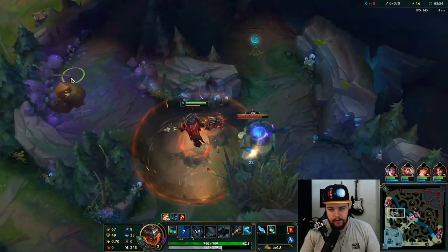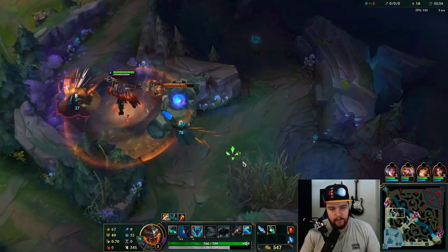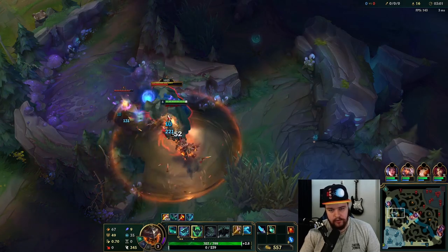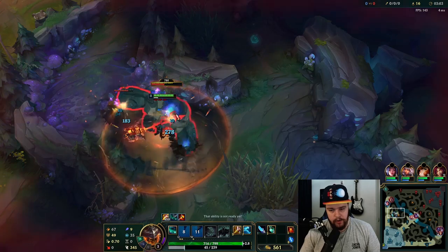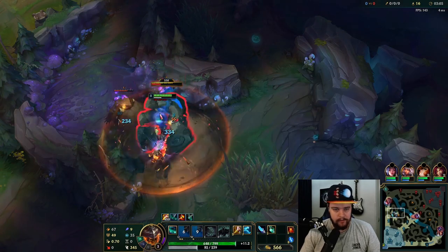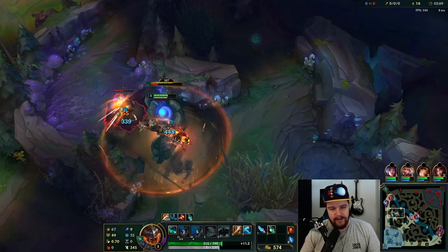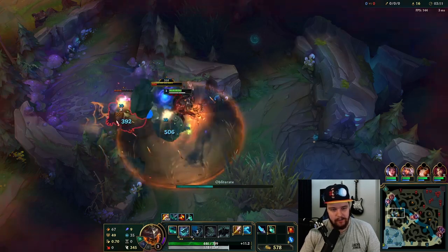On this camp you basically get the Gromp in there as fast as possible. You can use your shield here to tank a bunch of the damage from the two of them. I'm a tiny bit worried about Darius now — okay, he's not coming, good. I saw him missing off the map and I was like, whoa, that could have been bad.